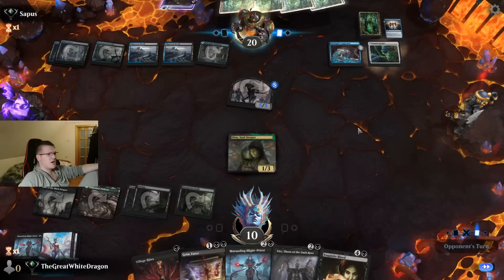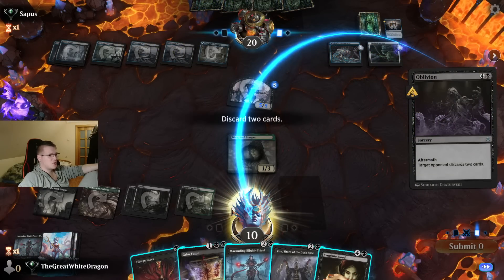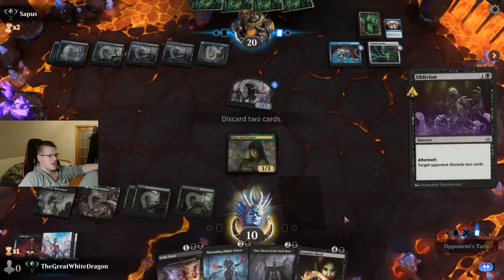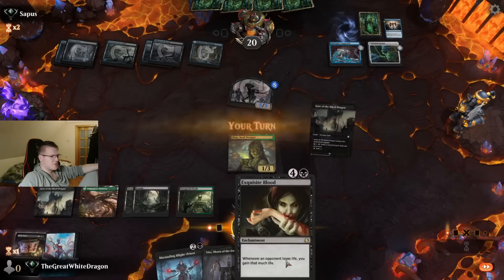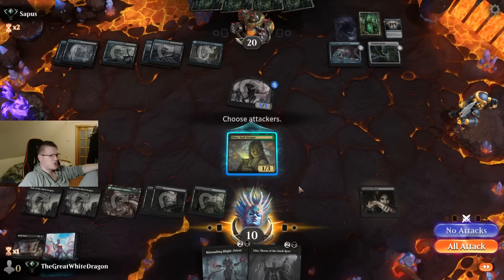Primal Amulet. Okay, this guy is serious. This guy is actually doing business. This guy knows what's up. Actually, this guy doesn't know what's up, because we potentially have the combo wombo. Shlombo!